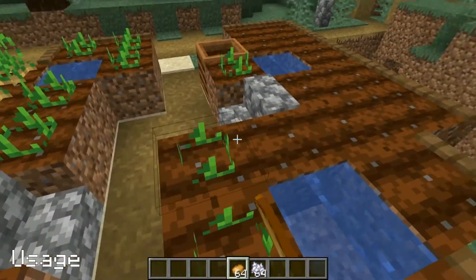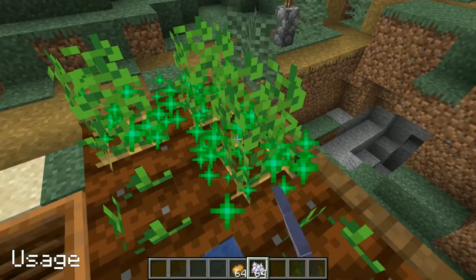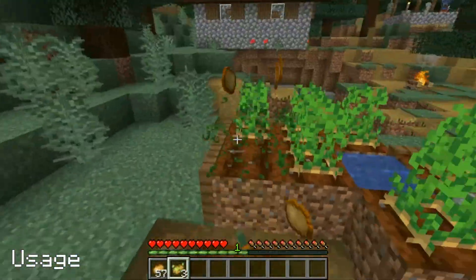Potatoes can be planted into farmland within 4 blocks of water and bone meal can be applied to the crop to increase its growth. When harvesting there is a 2% chance of an additional drop of a poisonous potato.